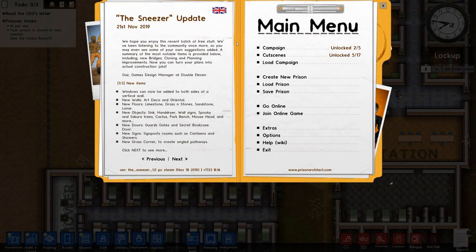Hey everybody, Chris Farad here. Today I want to go over a couple of updates for Prison Architect. If you're unfamiliar with the game and you've never heard about it, it's basically a prison management sim. You design and build your prison from the ground up. You have to manage your prisoners, your staff, and programs that you might run for them. There's everything from basic prison cells to solitary confinement to death row. It's a really deep game.